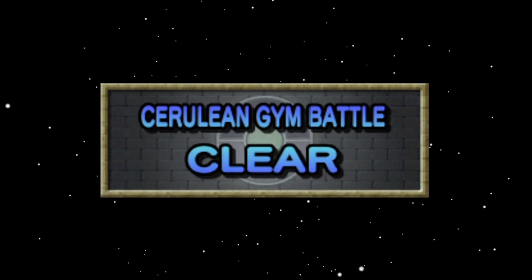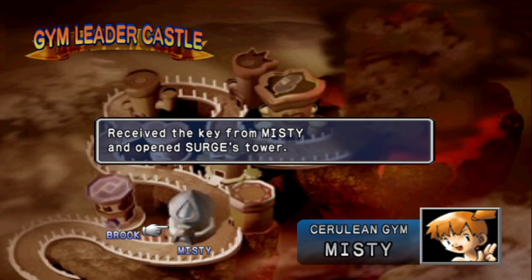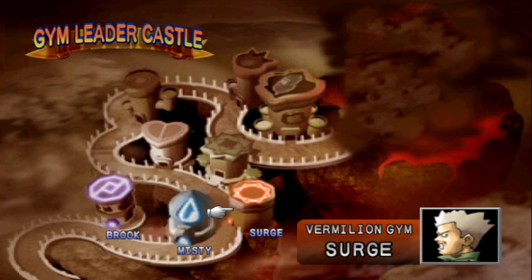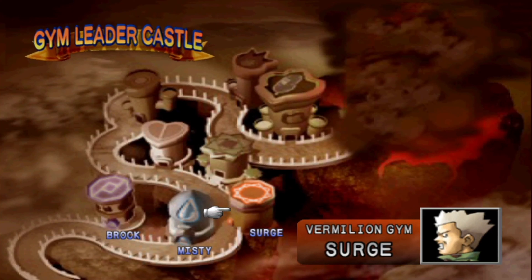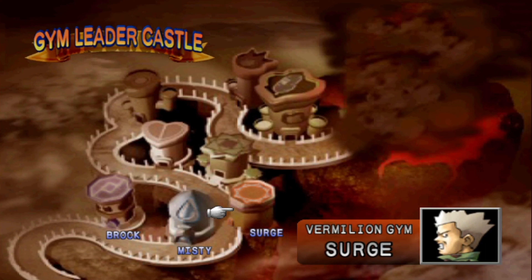Misty definitely put up a good fight — she almost took out my Electric-type, but not quite. The second gym has been cleared. Already making pretty good progress — only the second episode and we've already reached the third tower. Lieutenant Surge, the Vermilion gym leader — the Electric-type gym — is up next. But we're at 20 minutes, so this is a perfect spot to call this an episode. Next time we'll continue with the Vermilion gym tower and clear that one off, and perhaps get started on the fourth tower. See you folks next time. Tariq out.